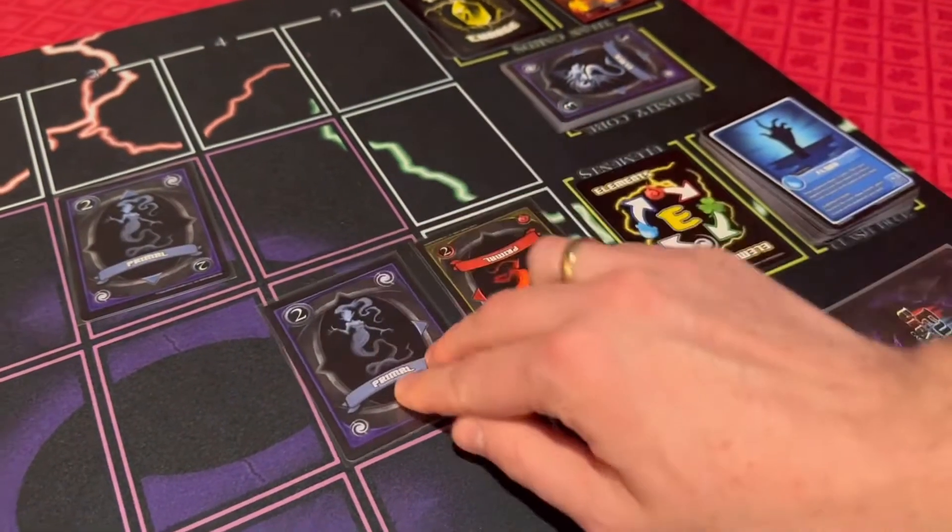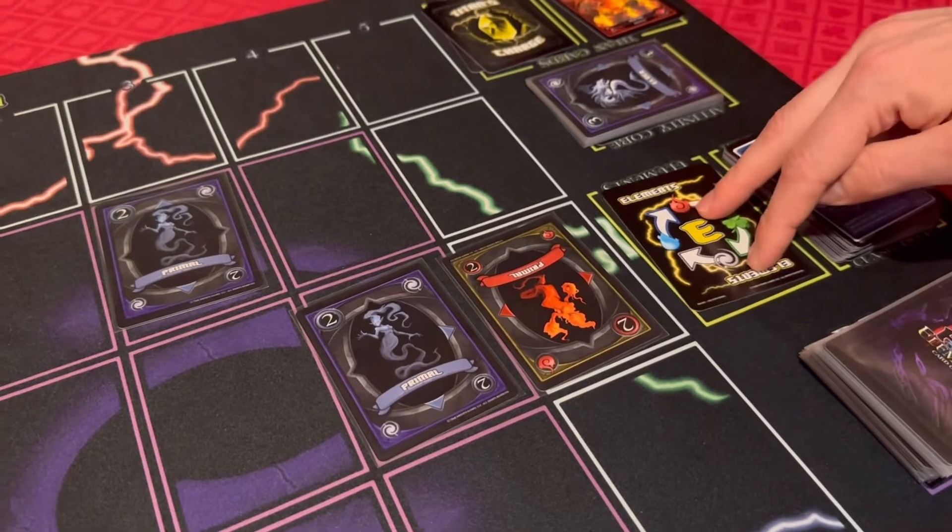If they have the same power, that's where the affinity wheel comes in — a power clash happens. It's a power clash if their affinity type is not related. So if you have water and earth, which are not related, a power clash occurs. But if you have water and fire, water will take over fire and win the battle. There's a lot of elements to remember.